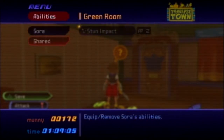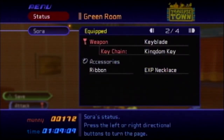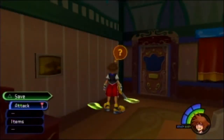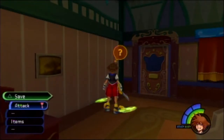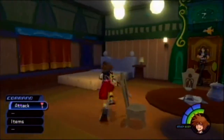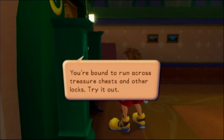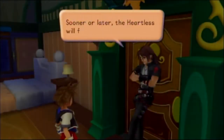Sora learned Stun Impact after that battle with Leon, and he's at level 6. Now, after reloading, we'll talk to Leon. The Keyblade can supposedly unlock almost anything — yes, we can use it to unlock things.